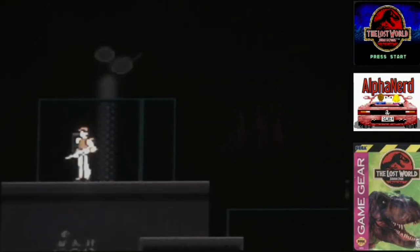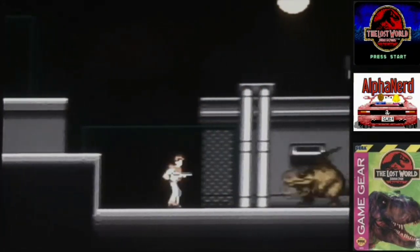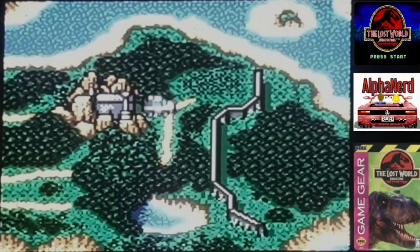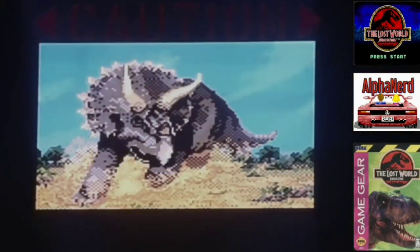Cool boss right here. Nice looking level in the dark. You've got to flip this switch and then go over, turn the lights on and shoot the dinosaur. If you do it slowly, you've got to go to the other side and hit a switch. But I quickly learned that rapid fire this motherfucker all the hell.